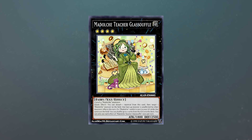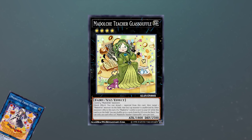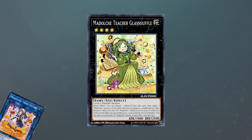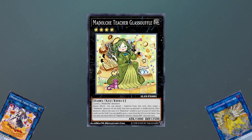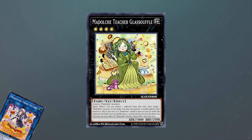Glasolphe finally gives us something to work for when going first. Its first effect makes any face-up Madolce monster unaffected by monster effects for the rest of the turn. This card is amazing with Fresh Sistar — Fresh Sistar isn't just used for its link arrows anymore. Sistar has decent protection, being able to shuffle a Madolce from the grave to the deck to prevent itself from being destroyed by battle or card effects, similar to the Thunder Dragon monsters. However, the issue was this card could easily be out'd with something like Nightmare Unicorn — but Glasolphe solves this issue by protecting Sistar from those types of effects.